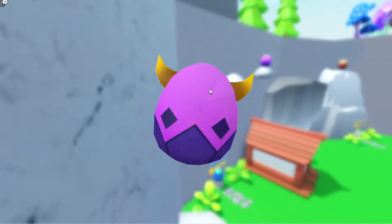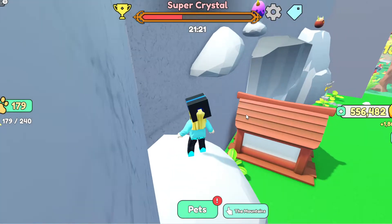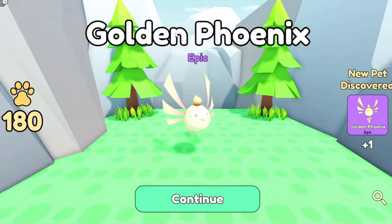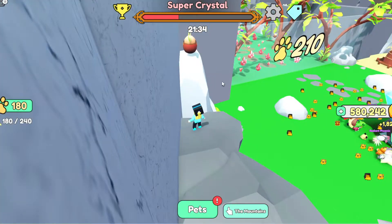Let's open all these epic eggs. We got a Spider — he's big! And Golden Phoenix — nice! So far we have 180 paths.